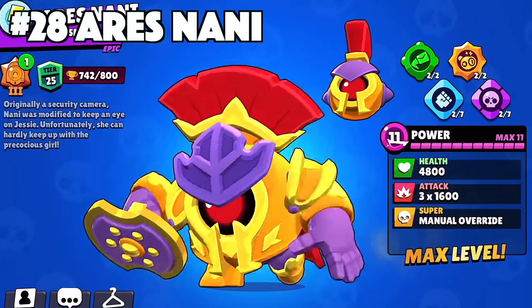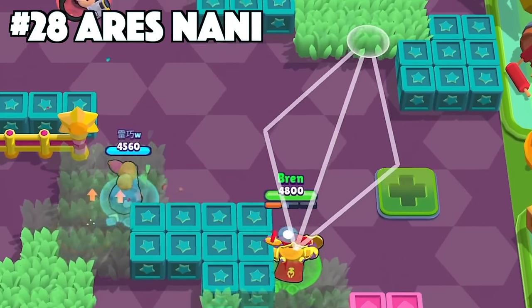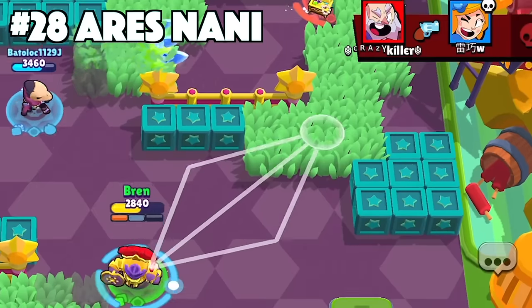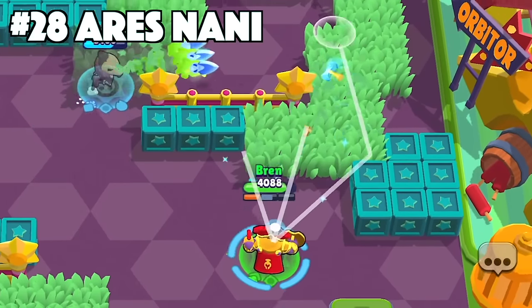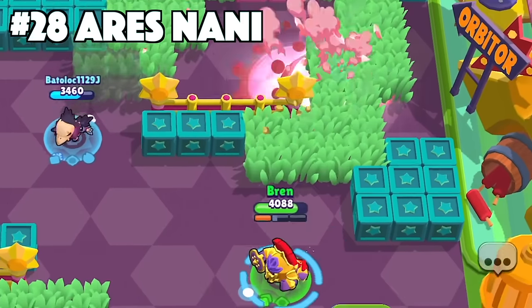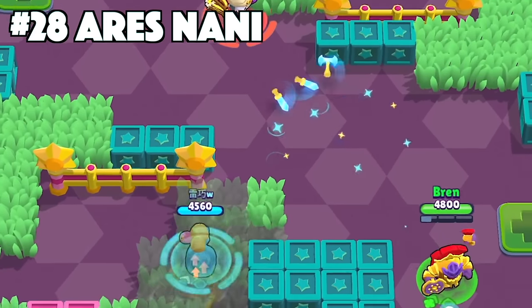Nani's best skin is Ares Nani. Ares Nani is the only mythic skin that Nani has. She's got the custom effects, animations, texture, and cosmetics as well. She also has the custom sounds that you can hear whenever she shoots her main attack, which is totally different than her default skin. That's another reason why this skin is superior compared to the others.